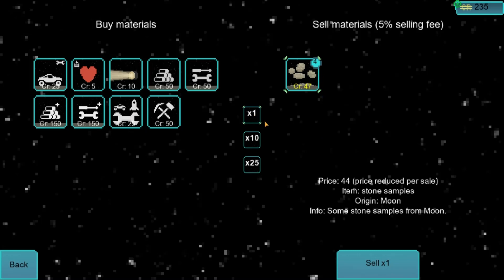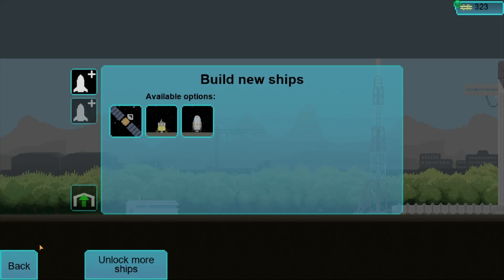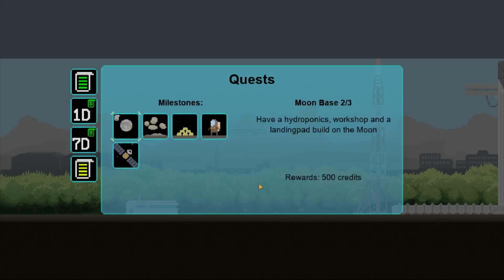Unfortunately, you cannot delay enough vehicle parts. The moon rocks eventually lose points and the score will not go back up. So four of those. I have five workers — bringing them to the moon. This milestone is: have a hydroponics workshop and landing pad built on the moon.